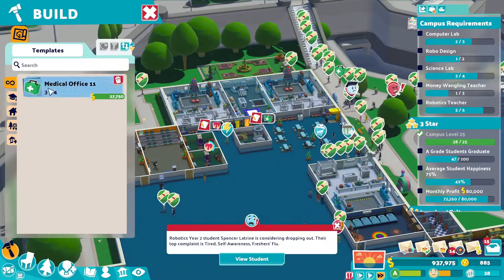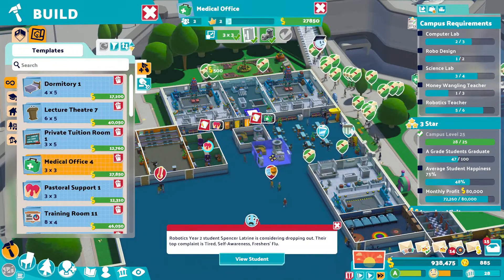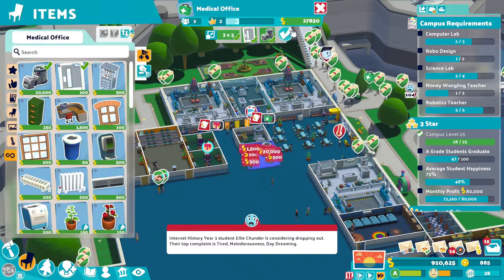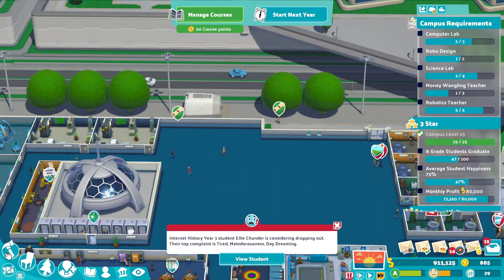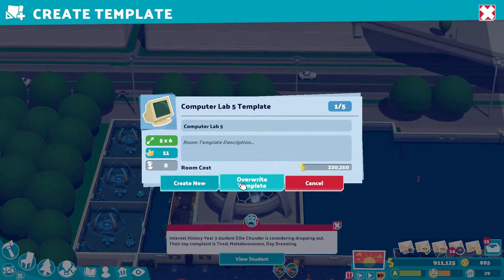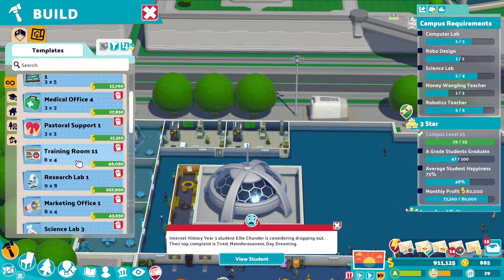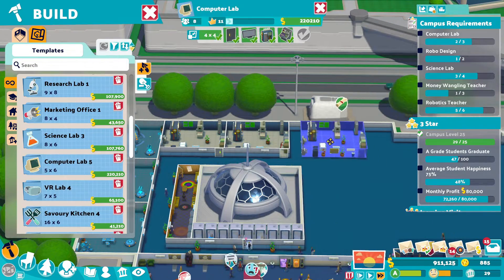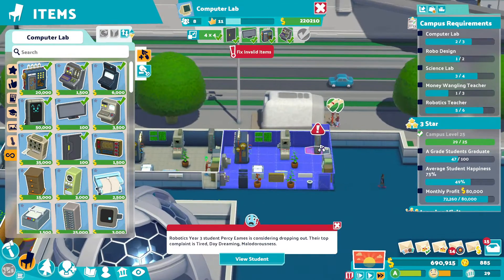We did a lot of stuff then, didn't we? Let's build another medical room down here like so. So we need another computer lab. Let me just copy this template over, because we've added that new part to it and I can't be bothered to figure out where it goes. So we're going to do another computer lab just here. However, we've got a problem now with the cat thing in the corner.